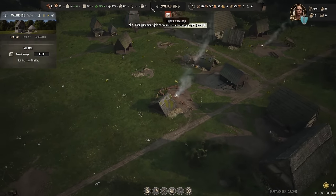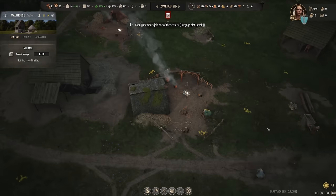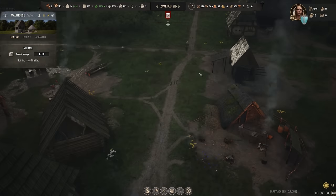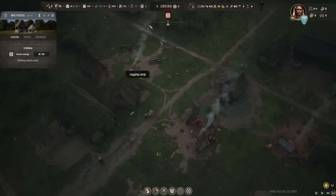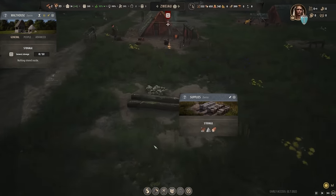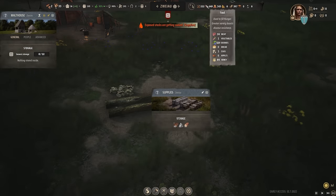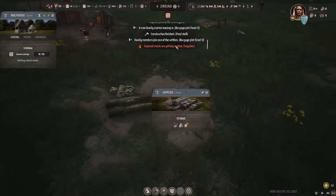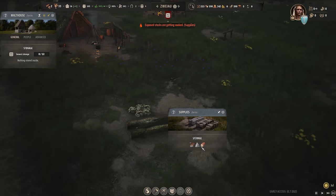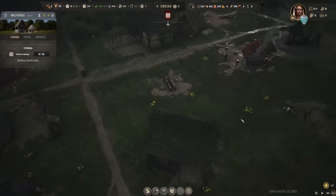We have two families working and expanding our houses. This is the exposed goods storage — it's almost empty. We have 21 stone remaining and stone is definitely becoming an issue. Not too worried about it though — they're already taking stuff away from here. The hitching post is done, so we need to upgrade it. We have spots for two oxen — let's put this on highest priority. We have another family able to work here as well.